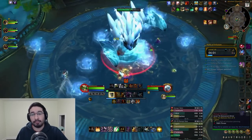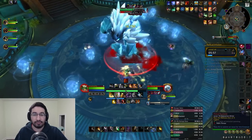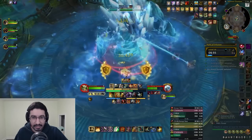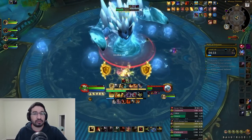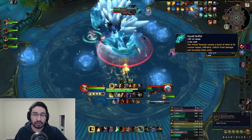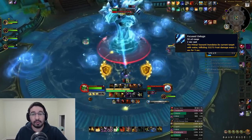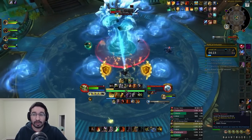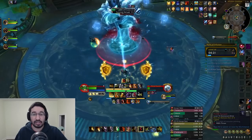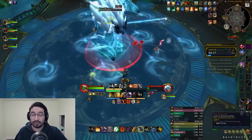These globules explode both when they spawn and again after 11 seconds, so avoid those ground effects as well. The boss also has a tank combo — first dealing a big frost hit and knocking the tank away with Squall Buffet, then channeling ticking frost damage every second for 5 seconds with Focus Deluge. This is a significant magic damage intake portion of the fight, and make sure you don't get knocked into any of those globules.